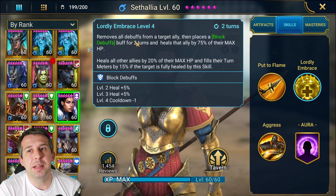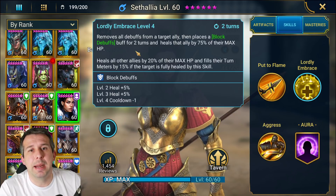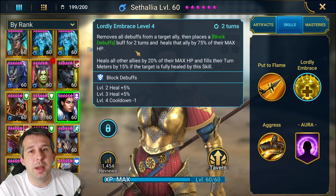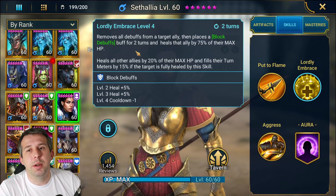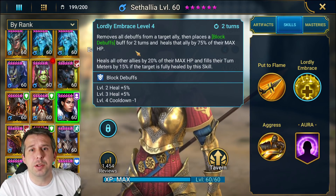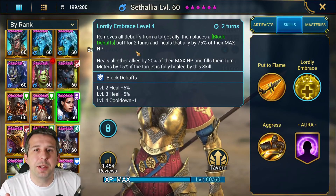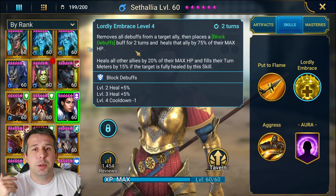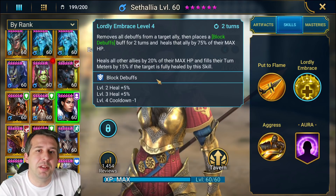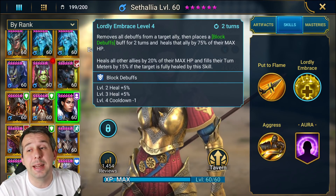Her A2 removes all debuffs from a target ally and places a block debuffs for two turns on that champion. It also heals that ally by 75% of their max HP - that's a huge ability with tons of stuff going on. It heals all other allies by 20% of their HP and fills their turn meter by 15% if the target is fully healed. So you get a 15% turn meter boost, a heal for everyone, and block debuffs on the champion taking all the pain. This is awesome for Spider - you literally cleanse off 10 poisons, heal that champion up to full, and boost everyone else's turn meter.